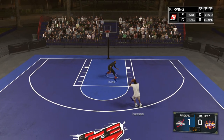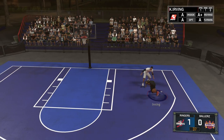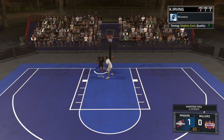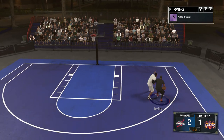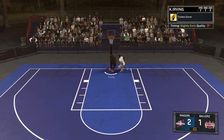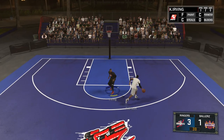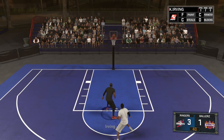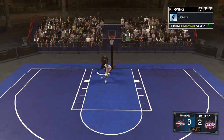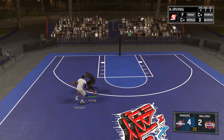Iverson with the step back but he misses that shot. Kyrie gets right by him — pops it but no good. We get the ball back with a shooting foul. We get that ankle breaker and he gets it in. Kyrie is up three to one. Oh, Iverson with the step back — that was dirty! Nice easy layup for us and another bucket for Kyrie. It's looking like Kyrie might be able to win the first game.